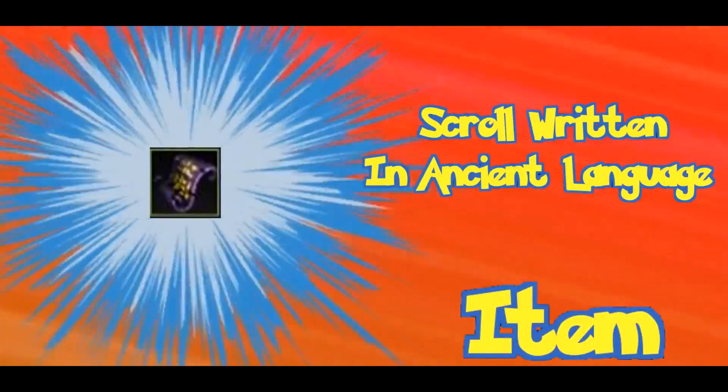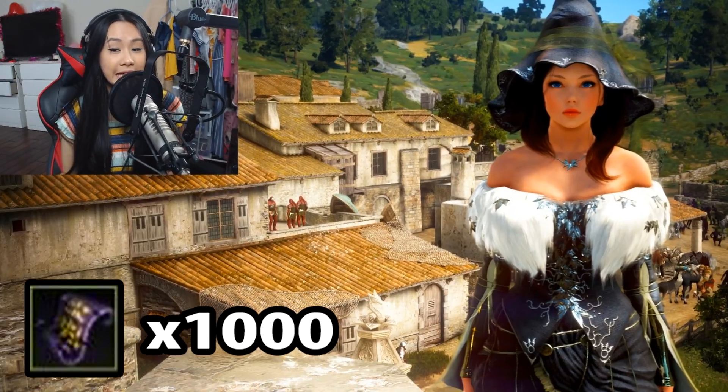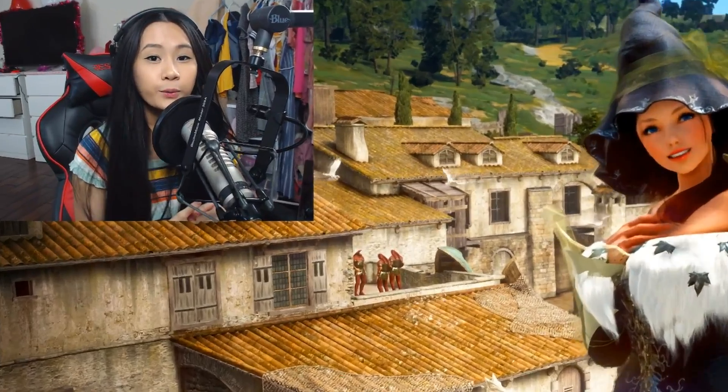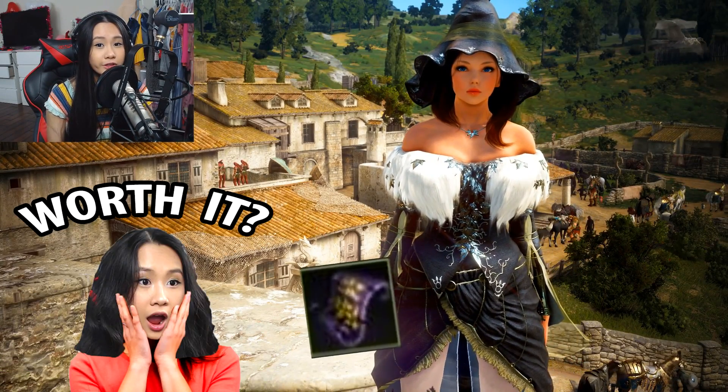It's a scroll written in ancient language! That's right, it's scroll time. We're going to be running a thousand scrolls written in ancient language — or in other words, 200 Pilafay scrolls. Make sure to stick to the end of the video where I'll be doing all the smarticle particle math to see if these scrolls were worth doing.